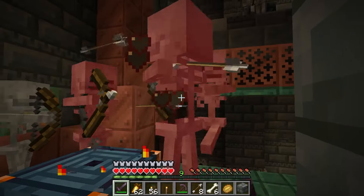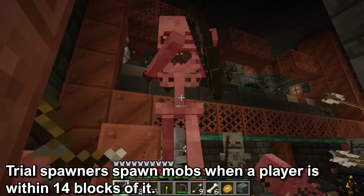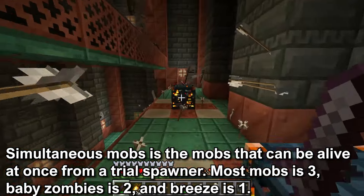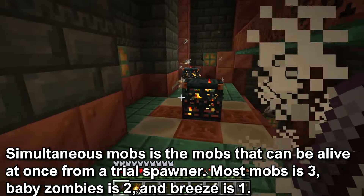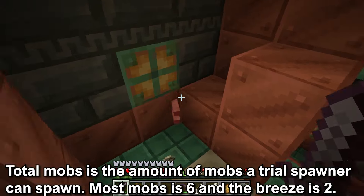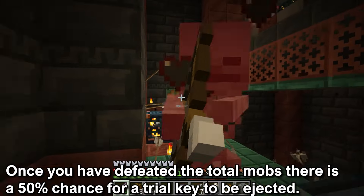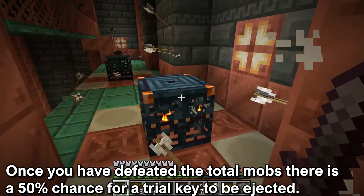In the chamber and corridors there will be trial spawners that spawn one type of mob. Each trial spawner will spawn mobs when the player is within 14 blocks of it. There is a simultaneous mobs limit — the amount of mobs that can be alive from a trial spawner at once. For most mobs this is 3, for the baby zombies this is 2, and for the breeze this is 1. There is also a total mobs count: for most mobs this is 6 and for the breeze it is 2. Once you have defeated the total mobs there is a 50% chance for the trial spawner to eject a trial key.